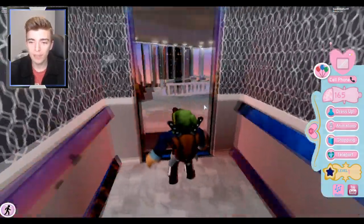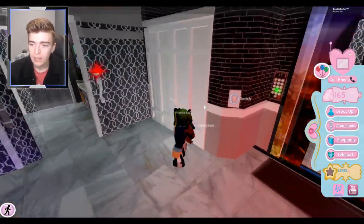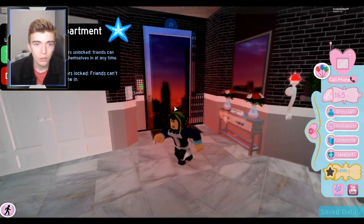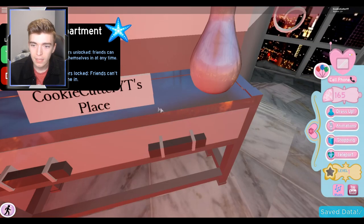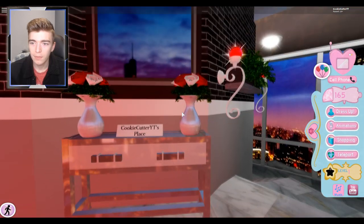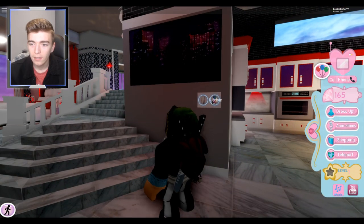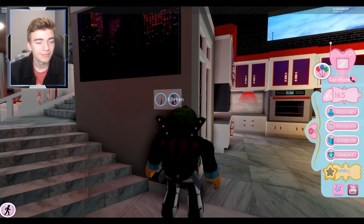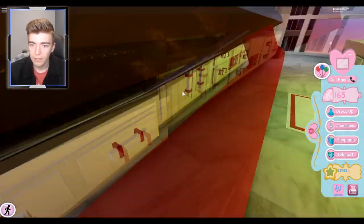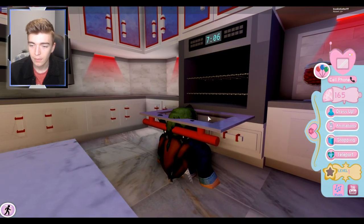Okay everyone, so I'm in the game right now — this is Royal High. I'm not really sure how this works, but this is me, we can walk around. I think this is my apartment. There's a key up there to lock your door — I'm gonna lock it. This is my place, just in case people didn't know. So this is my house, I have some nice flowers, some light bulbs, a nice living area. I can click the kitchen but that does nothing.